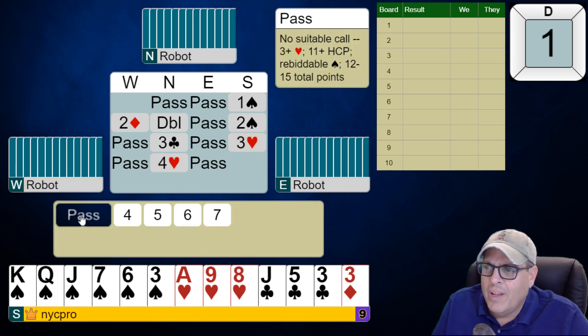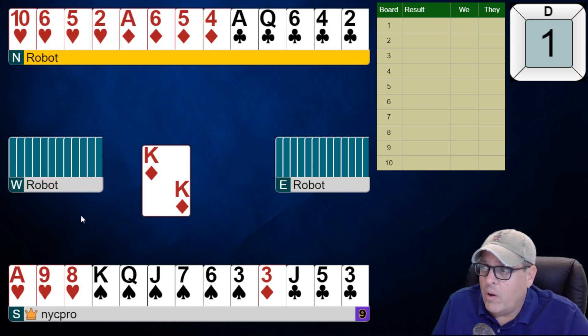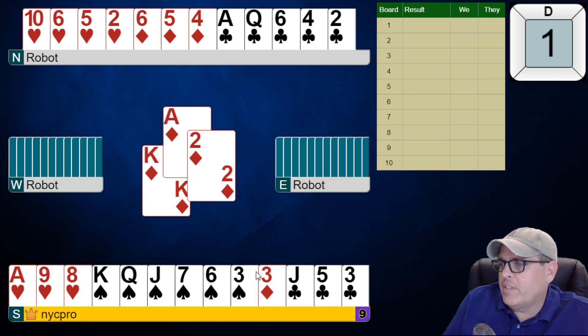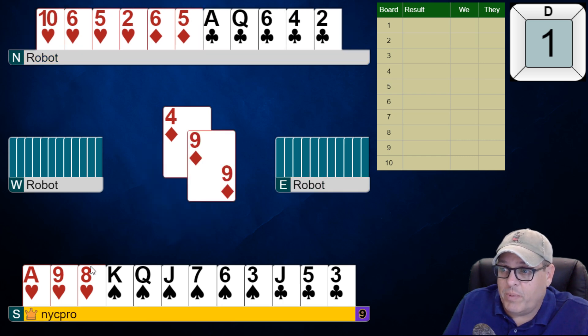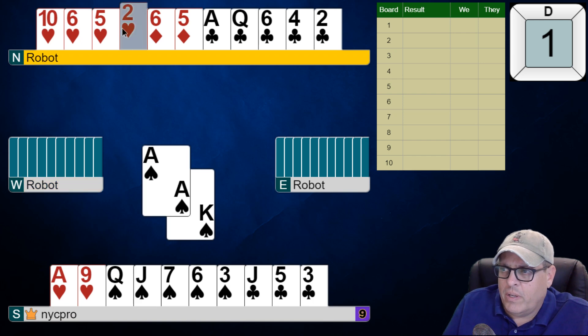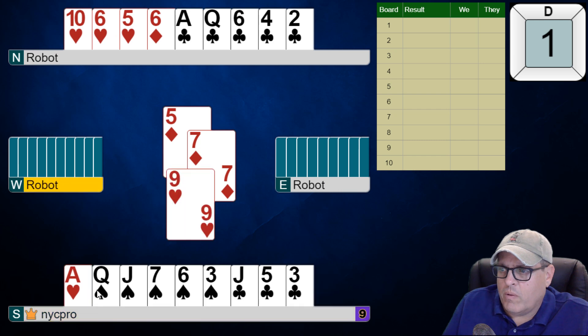Now partner kicks it into four — I would expect some off-shape hand from partner, like five-five. Wow, okay, interesting. Well, let's have some fun. We're going to ruff a diamond in our hand for sure, and honestly I'm going to take a ruffing finesse in spades as well. The job here is going to be to try to avoid any diamond loser, and this is looking pretty good so far.